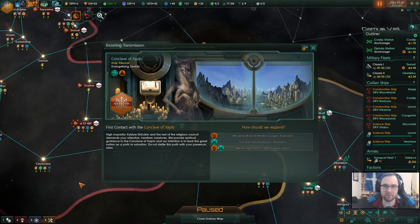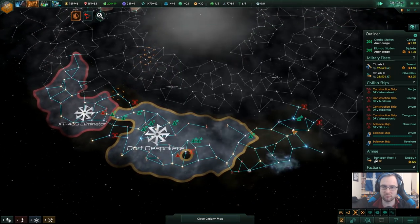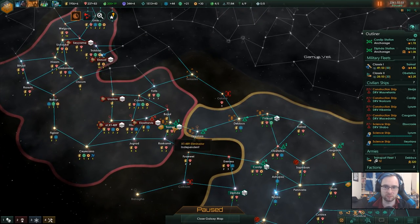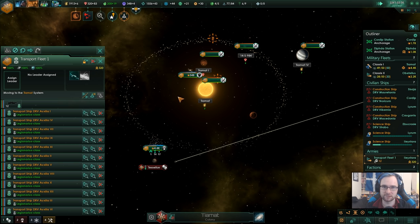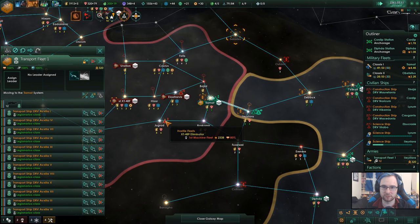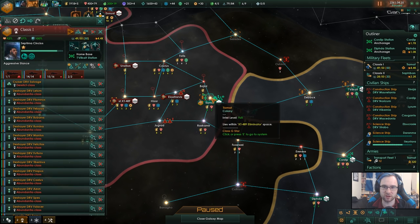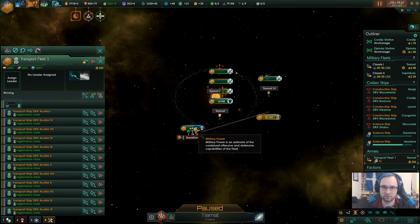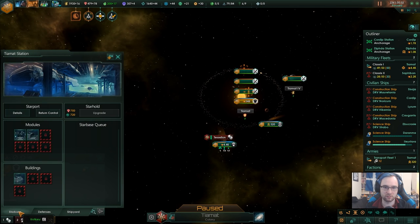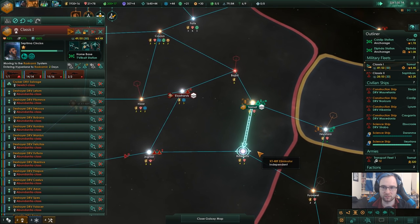You contact the Conclave of Zaplow, Holy Tribunal. All of the minus Calgar leveled up. That's the fleet there - I wonder if they're going to attack me or bypass me. Attacking Starbase - looks like they're going to try and bypass me. We're going to have to try and intercept. Sphere of influence expanded. I'm going to put down a couple of defense platforms.